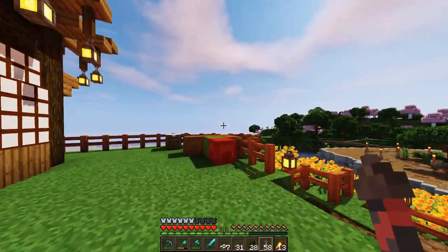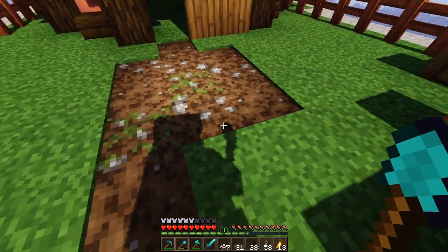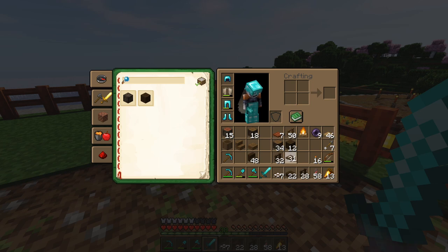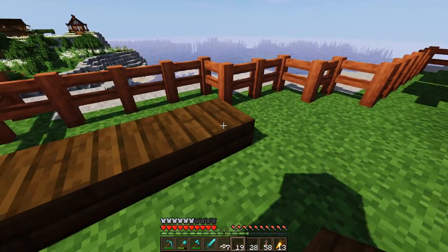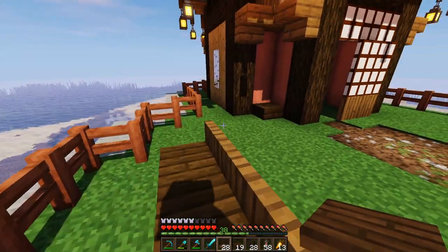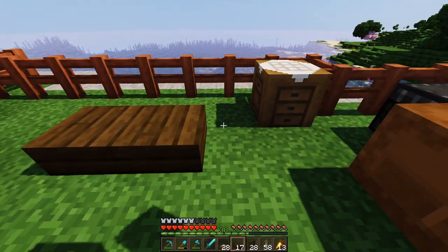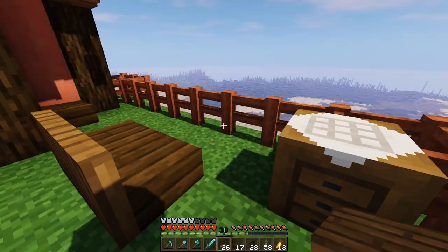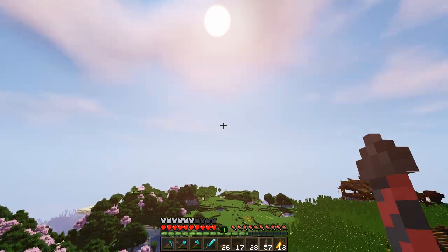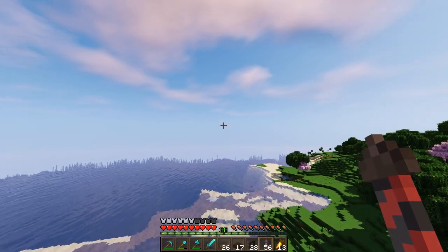I'm pretty happy with the overall build - I think it looks pretty good. Let's just get some pathway built into here as well to bring us over. Probably thinking about getting some benches chucked down along here - we can just do that with some dark oak slabs. I've got these trapdoor ones that might look okay for a bench. Yeah, I think that looks all right, and we'll get one over on the other side as well. Maybe we'll get one here too, just a little two-seater. Just to add a little bit of interest to the area.